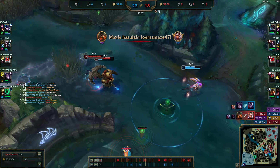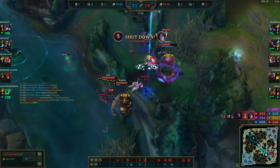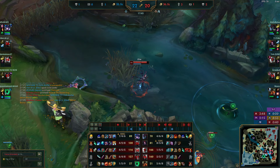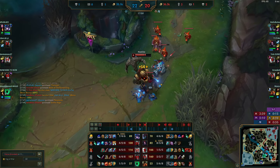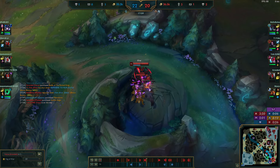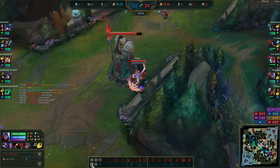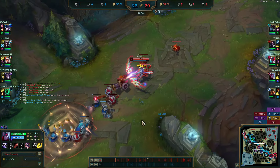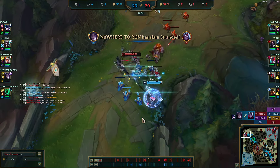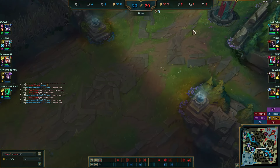They TP in — I thought it was Sejuani but it was Kha'Zix. I exhaust her, kill her, miss my E, Kai'Sa kills me. I walked straight into her thinking it was Sej. It's fine — we win the fight. These very silly mistakes are the only way I die with this build on Varus. Unless you're making stupid mistakes like that, you're going to be very safe. What I should have done is just sat further back.